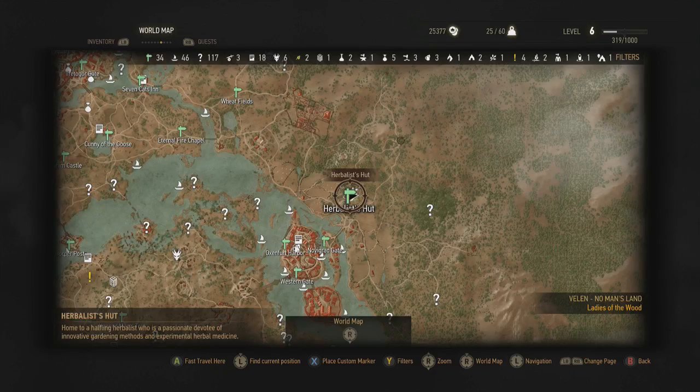What's up YouTube and welcome back to some more Witcher 3 Wild Hunt. This is an achievement and trophy guide for Bombardier, which requires you to collect six different formulas for six different bomb types.